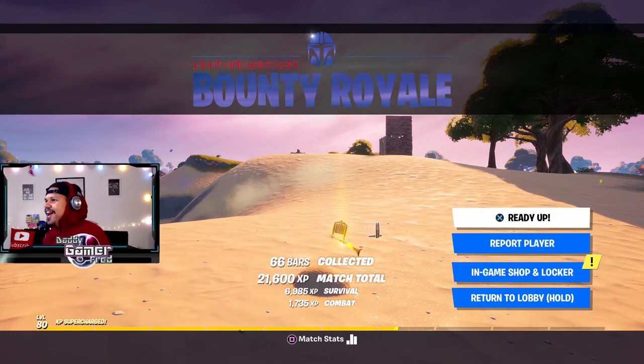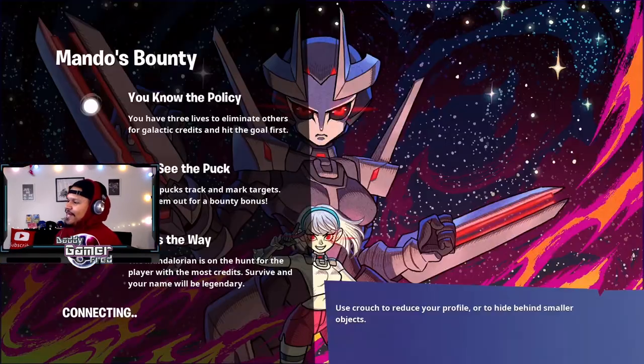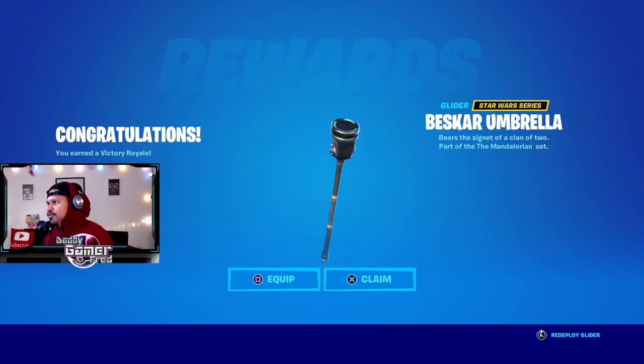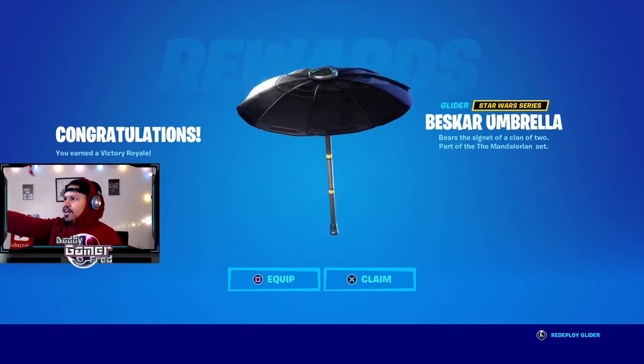First try — Bounty Royale. Let's go. I don't know how I won. I think if you kill the Mandalorian, you automatically get enough points to win. I went straight for him and just knocked him out — I think that's the best way, hands down. Wait for the Mandalorian to come in, wait for him to die or at least get damage on him, then come in for the killing move. And you get yourself the Berserker Umbrella.